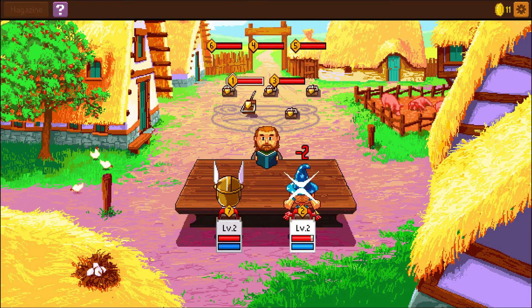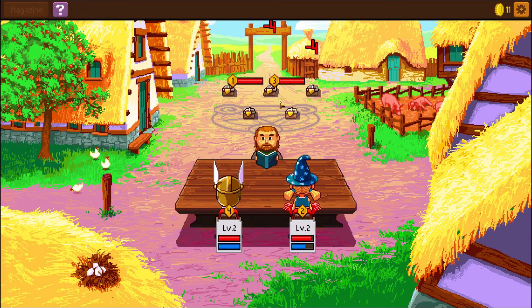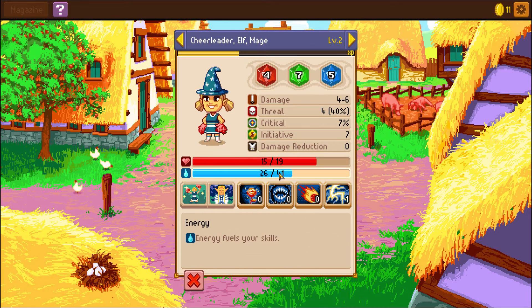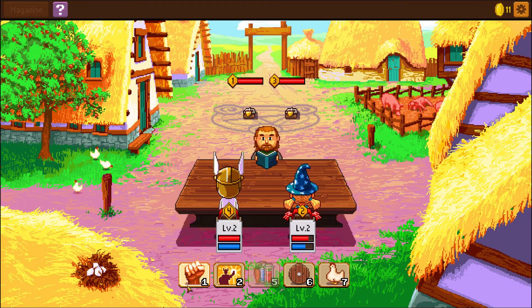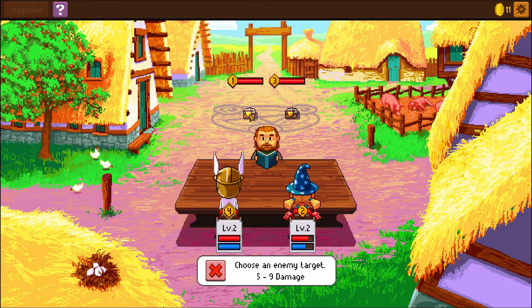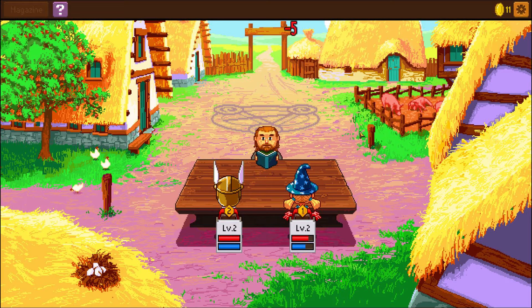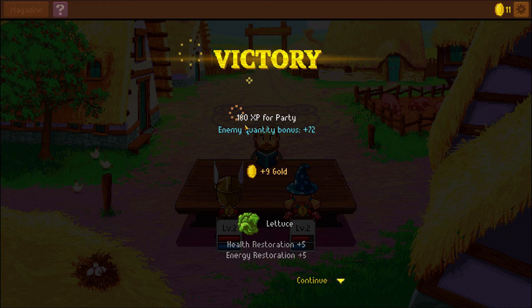She goes second — her initiative must be pretty good. We can use lightning. I'll use it on the back row. There we go — we got rid of an entire row with one spell, but it used quite a lot of mana — 15 energy. I don't want to lay on hands yet because she's only taken four damage and it heals eight. We'll get rid of the last one. She has initiative so I attack with her and that's it. Cool — only took one hit. 180 XP for the party, bonus of 72, nine gold, and I got a lettuce which restores health.